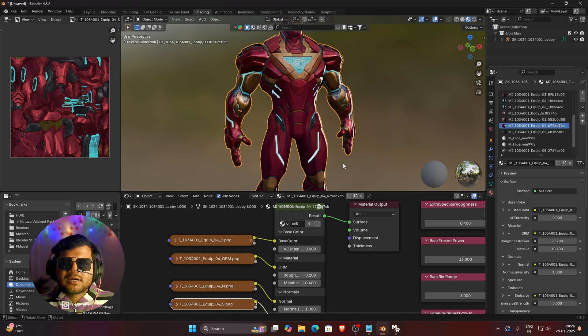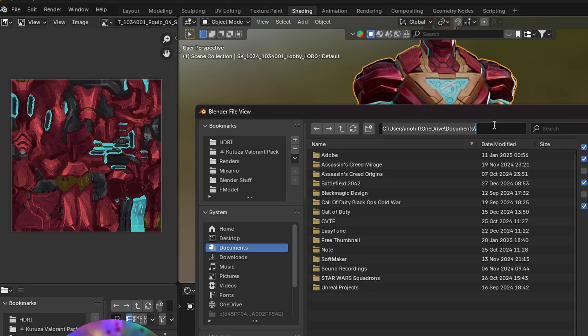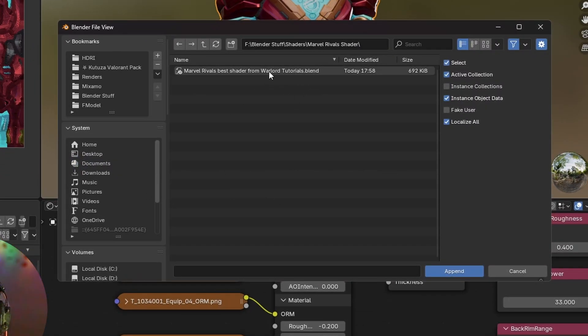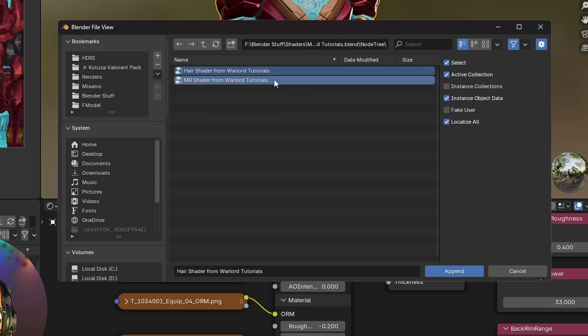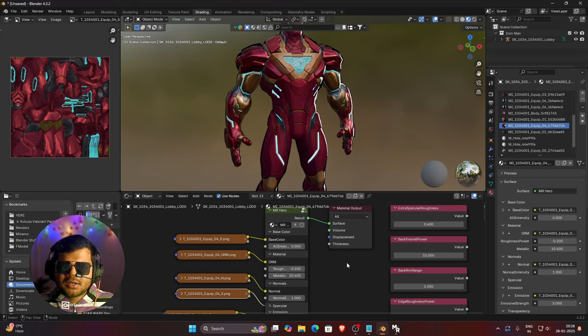To apply my shader on this 3D model, first click on the File button and then click on the Append button. I will give you the download link for this shader in my YouTube video description — you can download it completely free. Once you have downloaded the file, just double-click on it and then double-click on Node Tree. You can see two shaders provided: one for hair and one for main mesh. Select both and click the Append button. The shader has now been appended into our project.